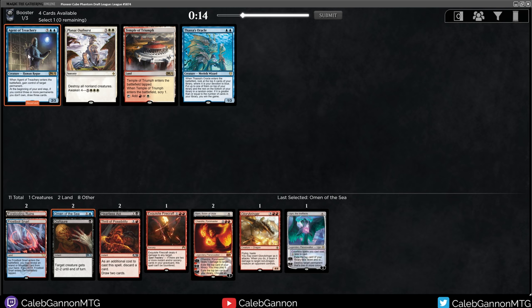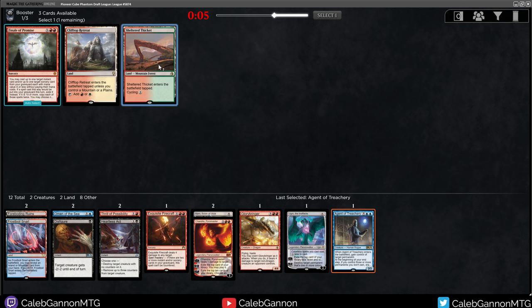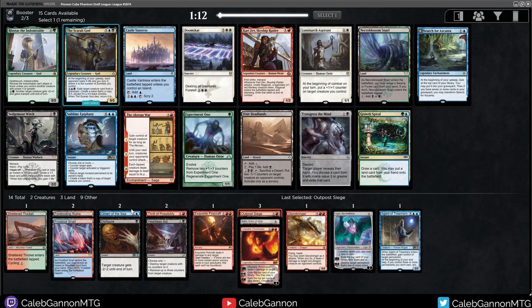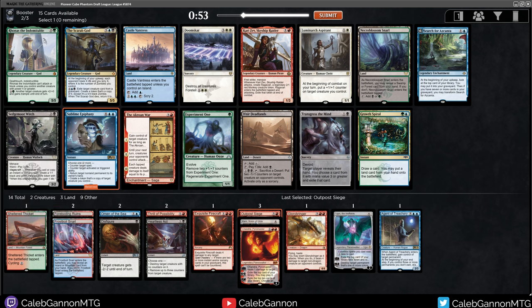There's Agent of Treachery — way better than Thassa's Oracle. Finale of Promise. I think I like Sheltered Thicket in this deck over that. Some green cards. Outpost Siege last pick. We're in a weird position — I think blue-red is where we want to be, and that's probably where we're going to go. Sublime Epiphany is absurd. I know I just passed a big double-blue card, but this is kind of why it's a lot better. Five mana instant draw three is fine, but it doesn't do anything else. Whereas Sublime Epiphany does everything, especially if you can copy an Agent of Treachery. Can you imagine? So I think I'd take that.